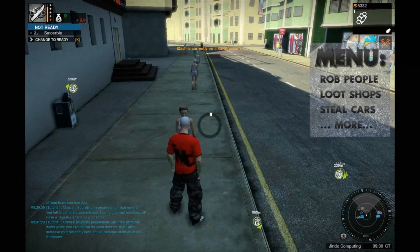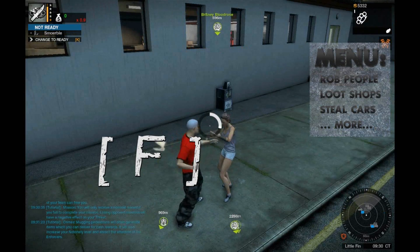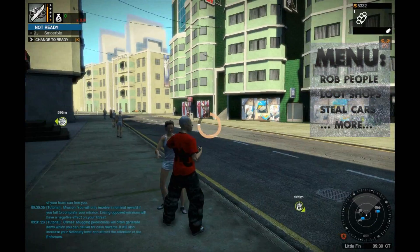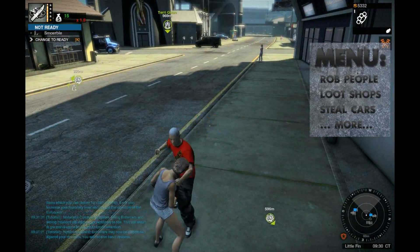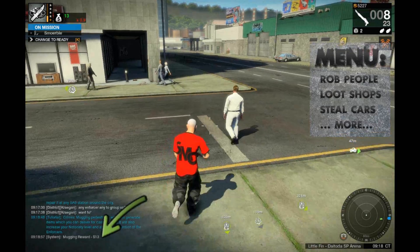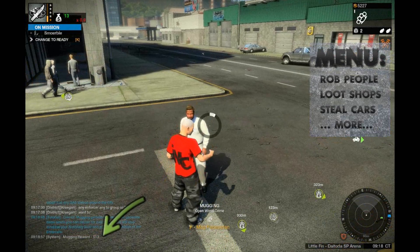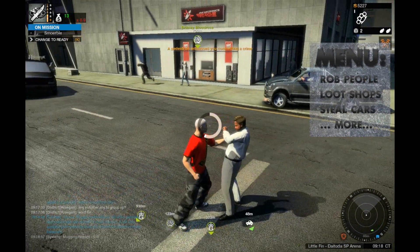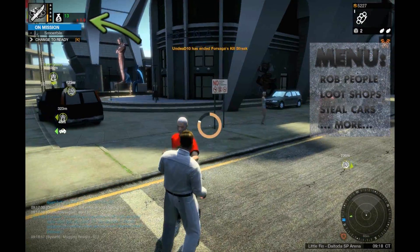It is very easy to steal money from persons. Just go near a person and hit the foxtrot key. Wait until the brutality is gone. You now receive a small amount of money. The value is listed in the main chat and it is added to the value on the top left in green color.